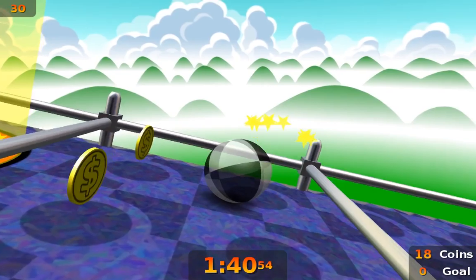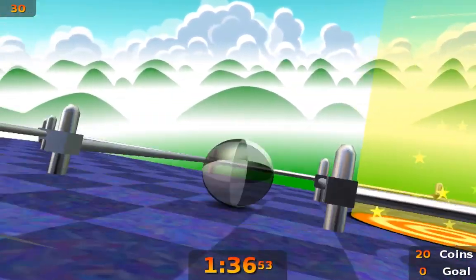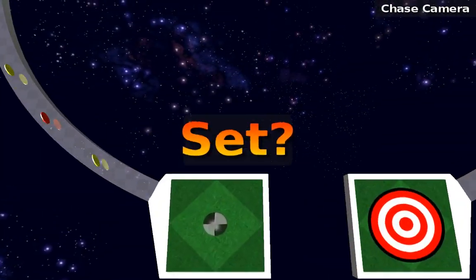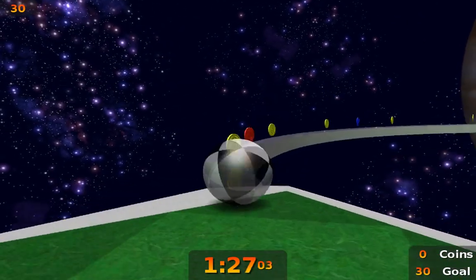The game features three different camera modes which can be selected using the 1, 2 and 3 keys. Chase and lazy camera modes will have the camera automatically rotate to follow the ball as it moves, whilst manual mode will only rotate according to user input.